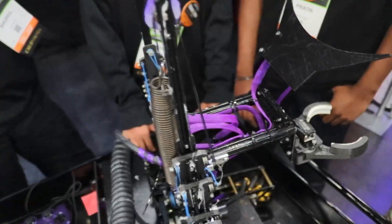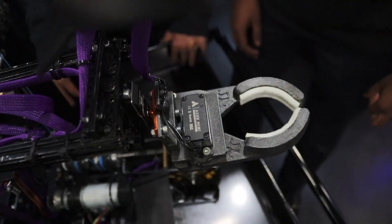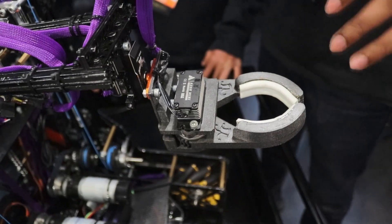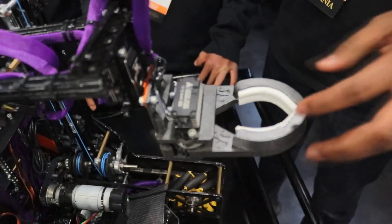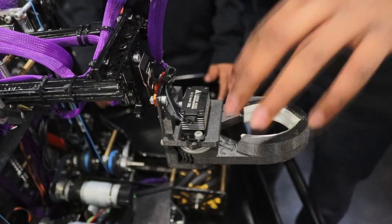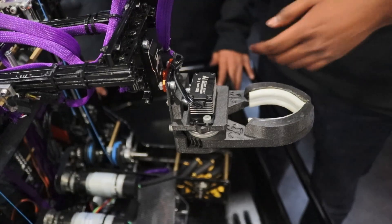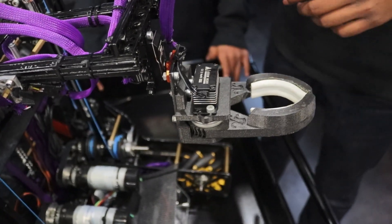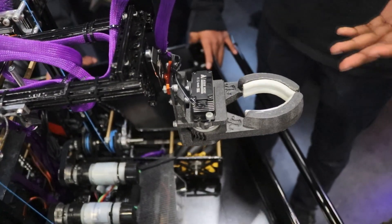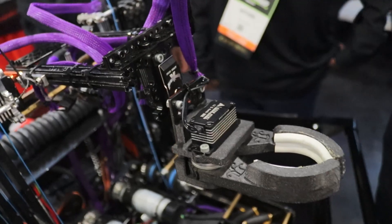Going on to your claw — what are you using, do you have any sensors, and what software features do you have to ensure consistent grabs and deposits? In terms of our claw, we've been using the Looney Claw for pretty much our entire season. We don't actually have sensors for claw placement — we were thinking of attaching a color sensor using a Looney Claw version 3 setup, that's why we have such a thick cable with 20 conductors. But we just try not to miss. Our auto odometry positioning is good enough that we always get to the cone stack, so it's been pretty reliable and we've pretty much never missed.